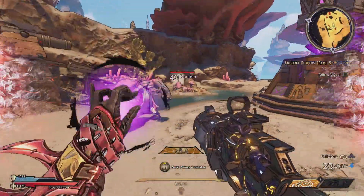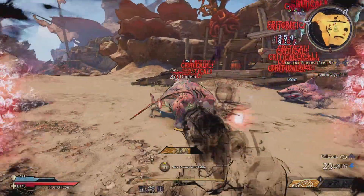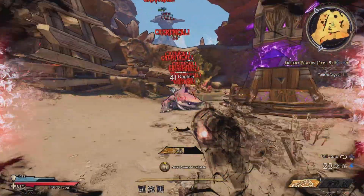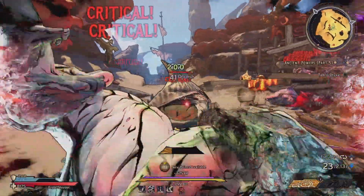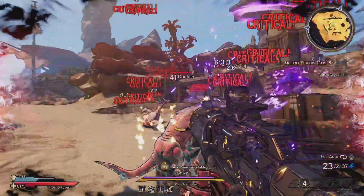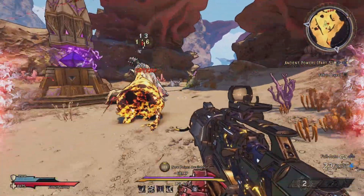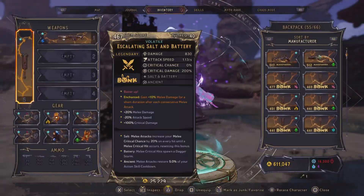This does not work on bosses from what I can tell because the damage output is not that much, but for regular mobs it's pretty good. You can see Executioner's Blade spawning — everything's getting knocked back and we're just sitting here proccing Executioner's Blade without doing anything melee-wise.